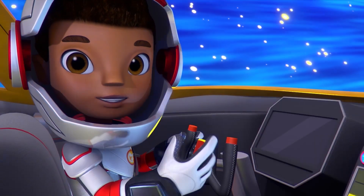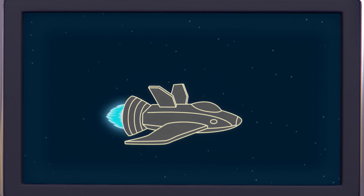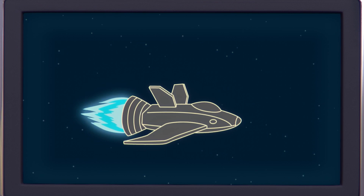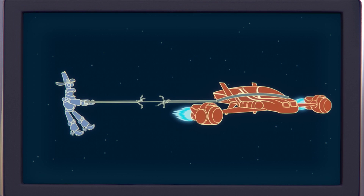Thrust is a force that pushes you forward. Spaceship engines make thrust by burning up fuel and blasting it out the back. The bigger the blast, the more thrust pushes them forward. So if we can make a big enough blast, we'll go forward with enough thrust to break the cowboy's rope!